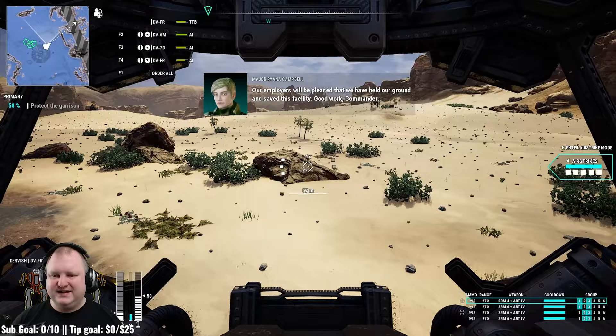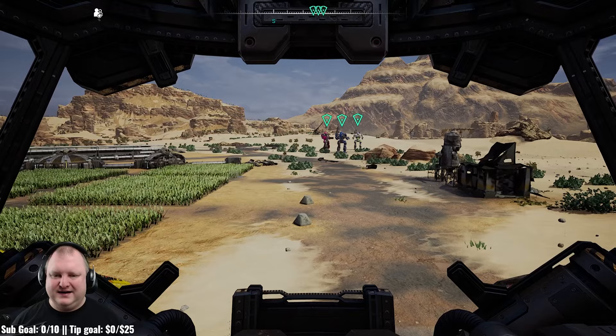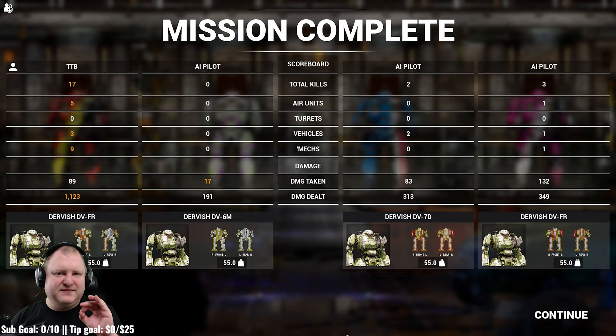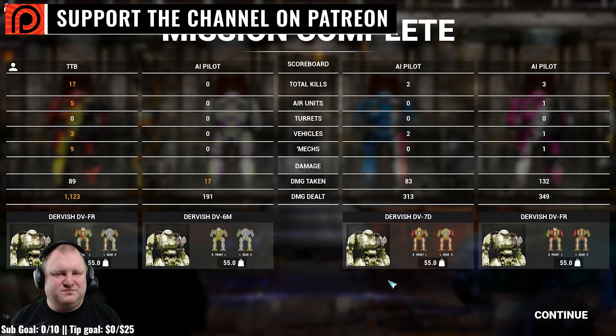I would be curious to know what your opinion is on the Dervish in general, what you think of my variants for building it, and are you going to get the Dervish Frenzy now that you've seen it? 1123 damage done, 9 enemies destroyed, Zeus killed in under 10 seconds with three volleys. If you enjoyed this content, hit the thumbs up to let YouTube know so they can show this video to more people who can also get the best out of their Dervish builds.